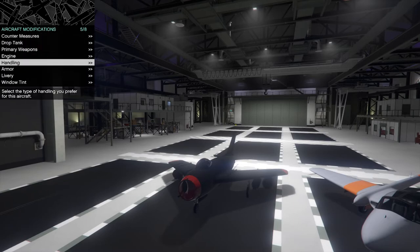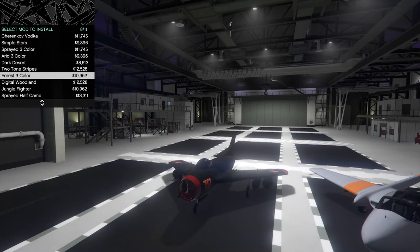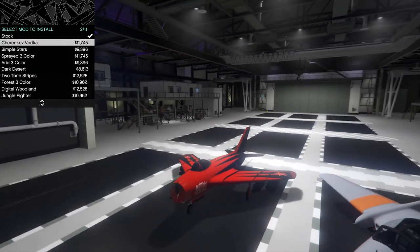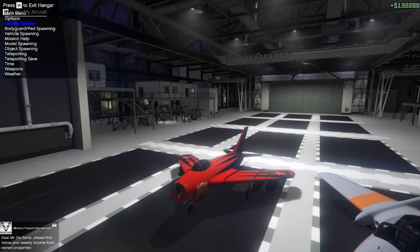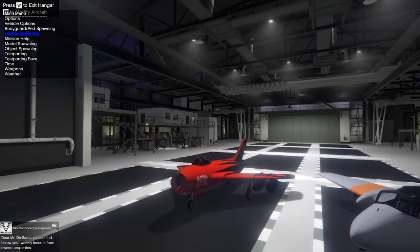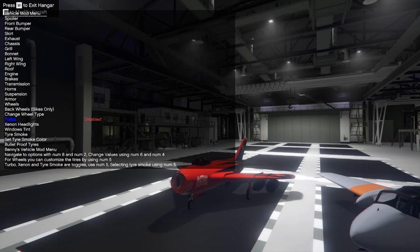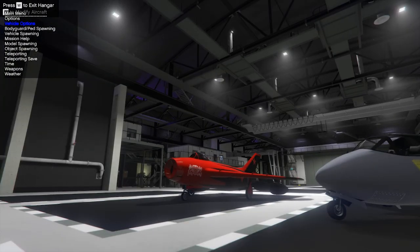You have all these different customization options. You can also use Simple Trainer — that's how I got these custom wheels, though I don't necessarily recommend that as it looks a bit weird. You can go into Simple Trainer, then Vehicle Options, then Vehicle Color or Vehicle Mod Menu, and you'll find everything you need there. Hope you guys enjoyed this video. I'll see you guys in the next one. Bye!